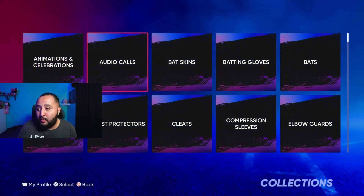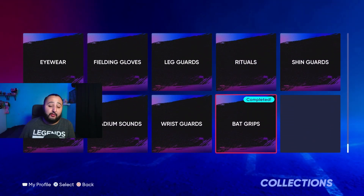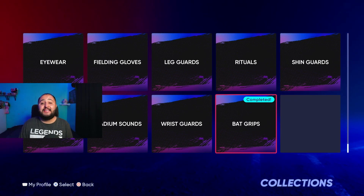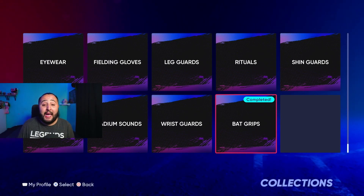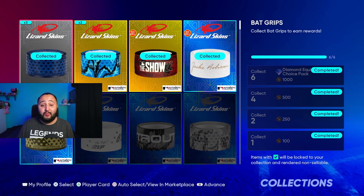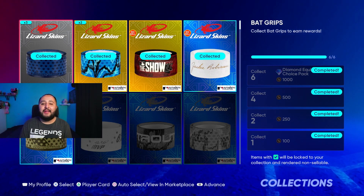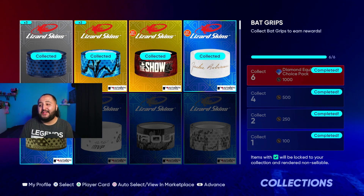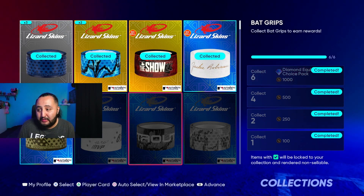I have to give a shoutout to my boy Riley — it's through the bat grips collection. Shoutout to Riley because he put me on this. He said 'Jesse, go get the bat grips collection done, it's very easy and you can make some really good stubs — over 30,000 stubs.' I tried it and I made 30,000 stubs from it.